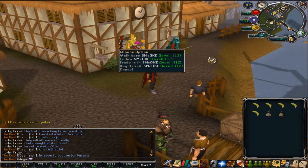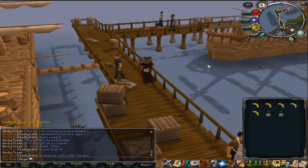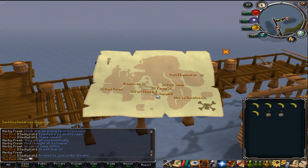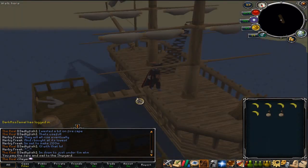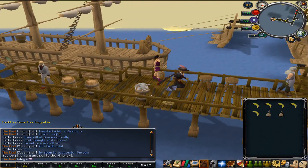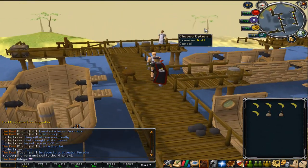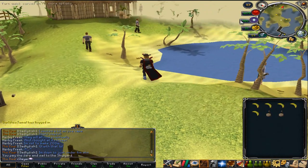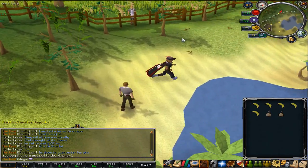I'm just going to take you to the place that I'm going to get mine, starting at Catherby Bank. Go to the ships, then you're going to want to go to the shipyard. Just come out the shipyard and head north.